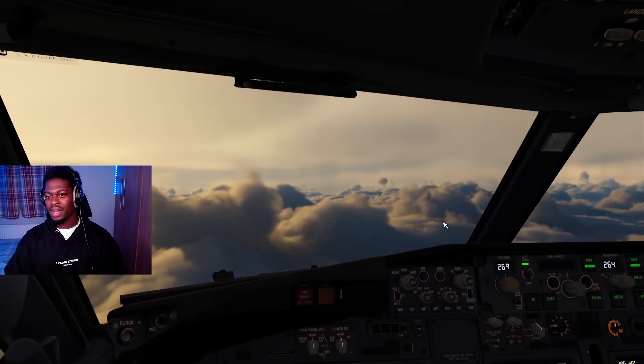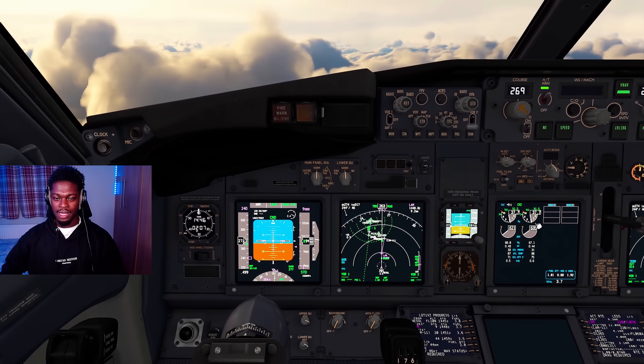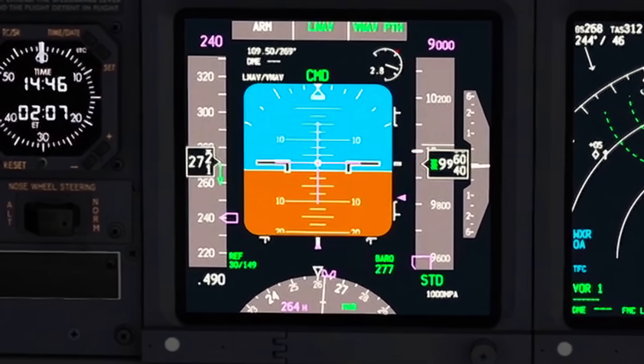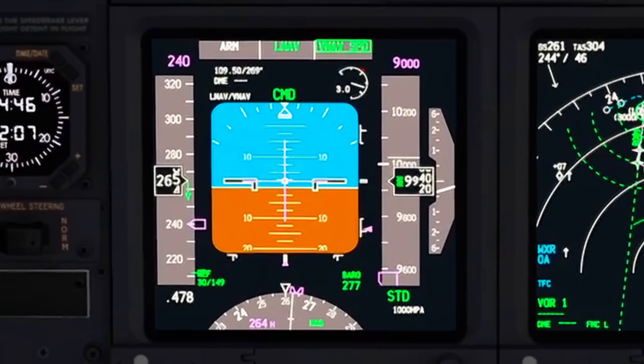Alright, 9,000 here. Seat signs on. Landing lights on baby, here we go. Speed dropping now, let's get some speed brakes in here. I'm going to slow down because just in case it tells me to direct turn final or to intercept the localizer, we're not worried about speed at that point.